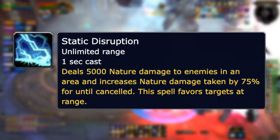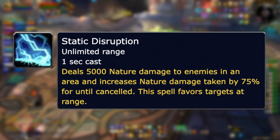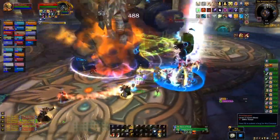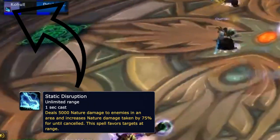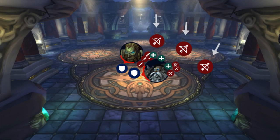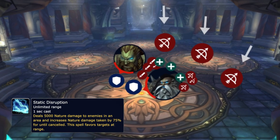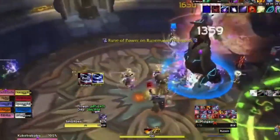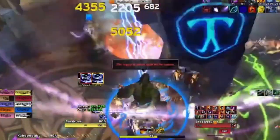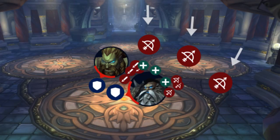Steelbreaker will now cast Static Disruption on a random player at range, dealing damage to anyone around them and placing a debuff that increases nature damage received. Steelbreaker should be stacked with Molgaim, and everyone in the raid except two or three ranged DPS or healers should stack on him — you'll need those ranged to stay spread at range to bait the debuff. Once one of the players staying out gets the debuff, they should run back to the raid, wait for the debuff to drop off, and then move back out of range.